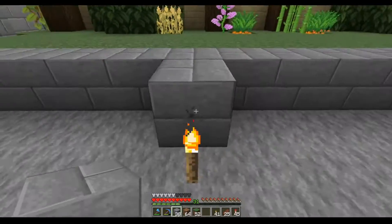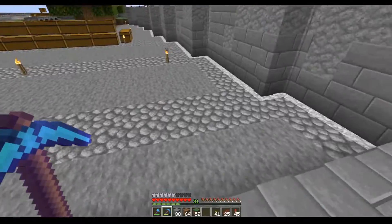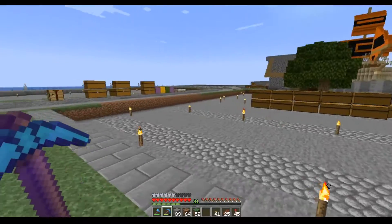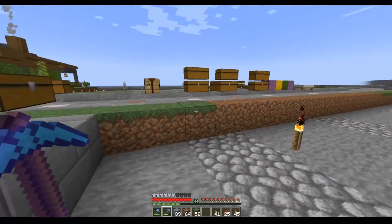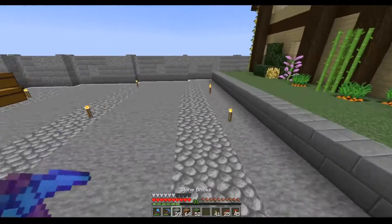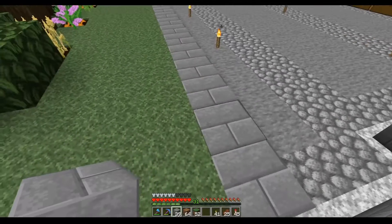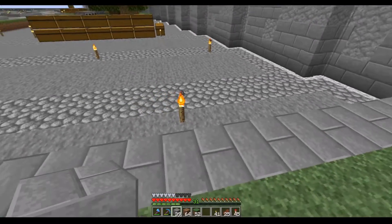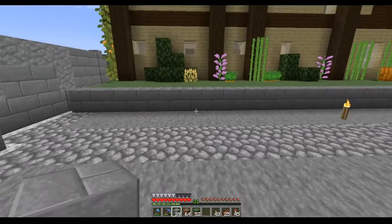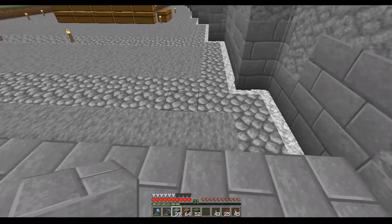I believe a shooting range — like you've got bows and crossbows and you can stand here and shoot at targets at that end. I've done a little bit of work off camera to plan this out because it involves redstone. If it's just targets there'd be no problem, but I had to add redstone into the equation, so that makes it a bit more challenging.